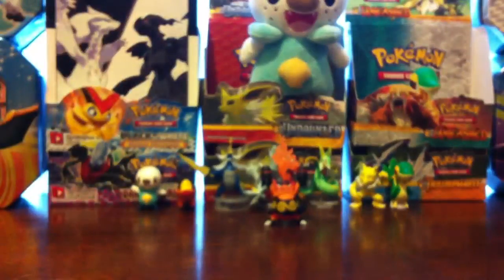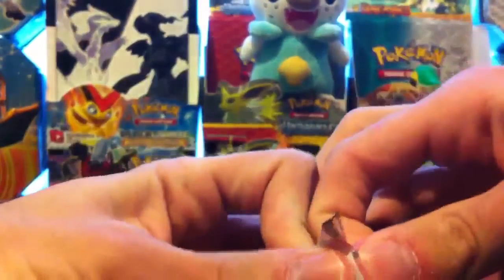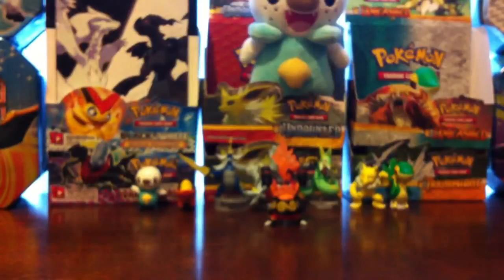That's it for the two Emerging Powers. Let's move on to the Black and White with the cool Zekrom on the front of it. I have pulled the Reshiram Full Art from this set, and my friend actually traded me his Pikachu Secret Rare. So now all I need for the good cards in this set is the Zekrom Full Art, and I will be good to go.